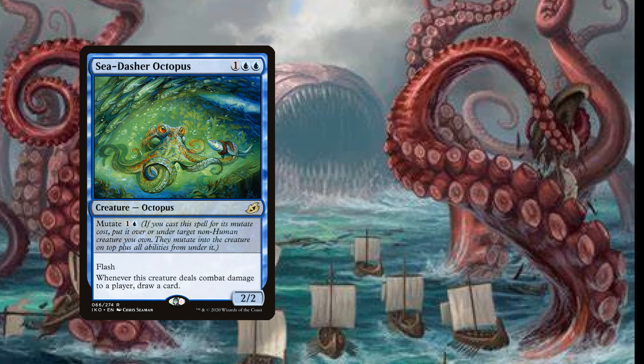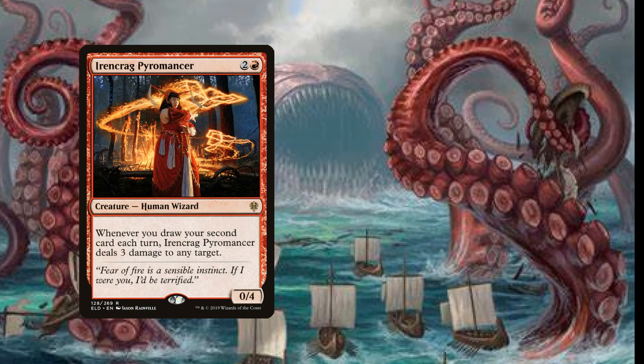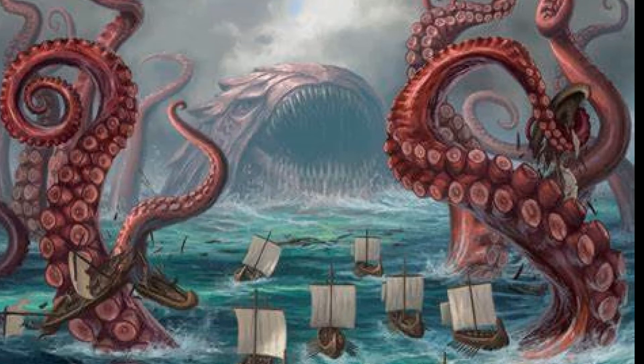We're looking to be drawing two cards every single turn if we can, and that creates a massive amount of value - everything becomes bigger, everything becomes wider. That is vitally important for the next card: we are playing four copies of Irencrag Pyromancer. For three mana, two and a red, we have a zero-four Human Wizard with: whenever you draw your second card each turn, Irencrag Pyromancer deals three damage to any target - and this triggers on our opponent's turn as well.